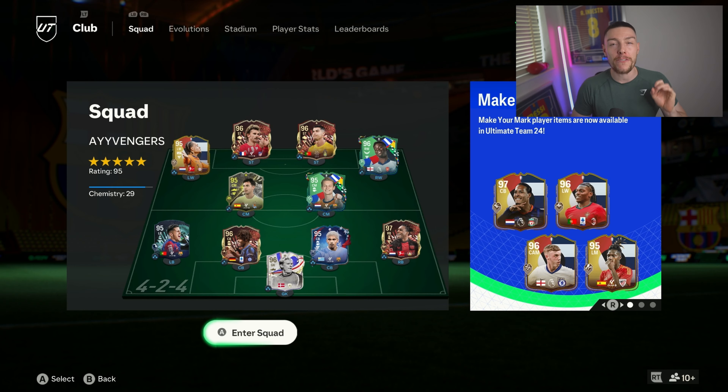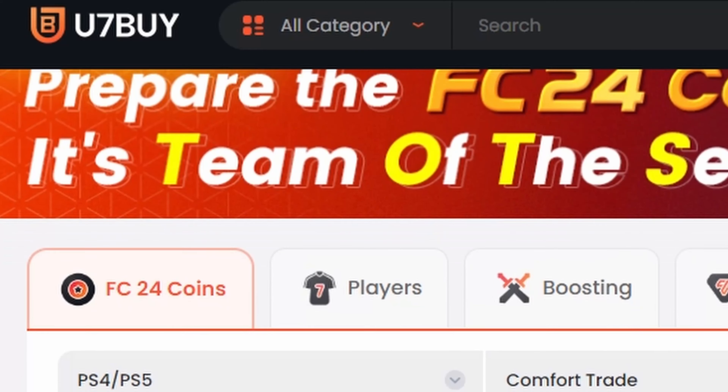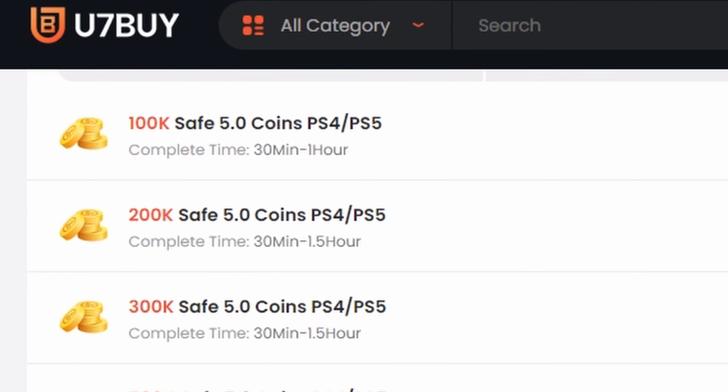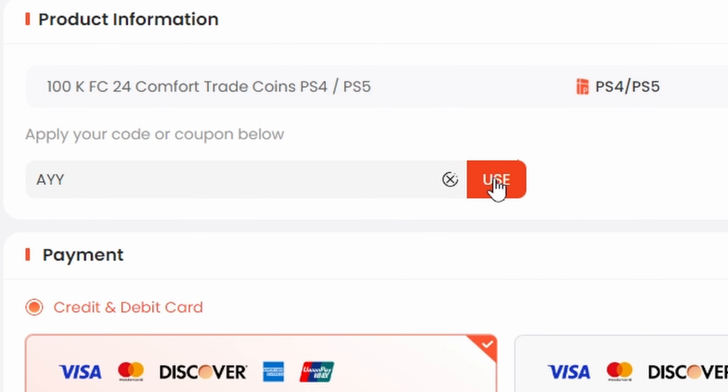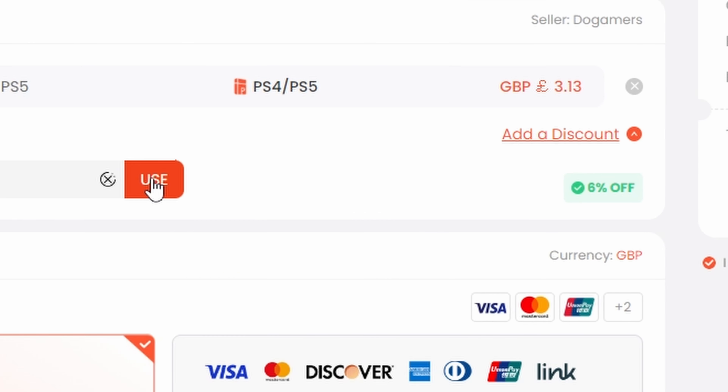Today we are checking out the best tiki-taka formation in FC24 — it's the 4-3-3, the false nine, fifth variation. We are cheap, safe and reliable FC24 coins — head over to u7buy, they have the best service and some of the cheapest coins around. You can also save yourself a cheeky six percent off when you use my creator code ALP at checkout.